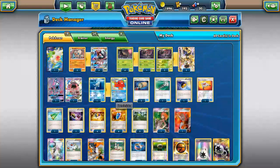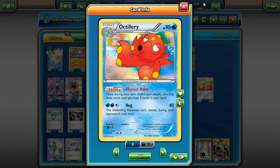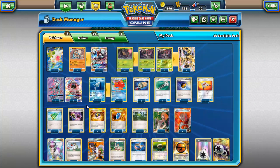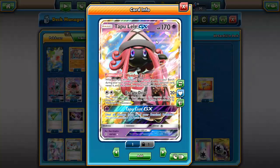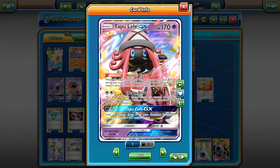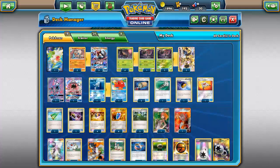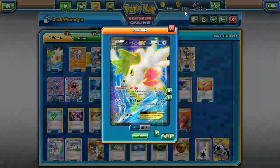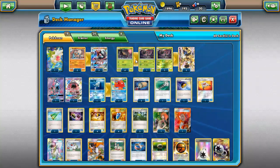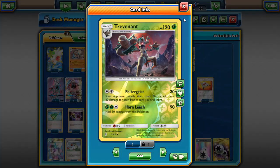Other cards in the deck: we have a 1-1 Octillery line for draw support — Abyssal Hand is just too good. We also play two Lele for Wonder Tag to grab any supporter, and you can use Energy Drive since the deck plays DCE. We play one Shaman to help get a turn one Trevenant with Forest of Giant Plants and to find DCEs.